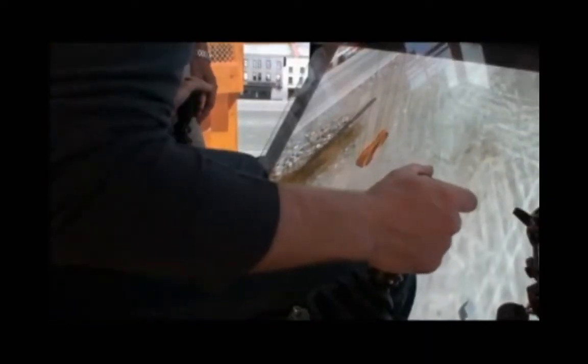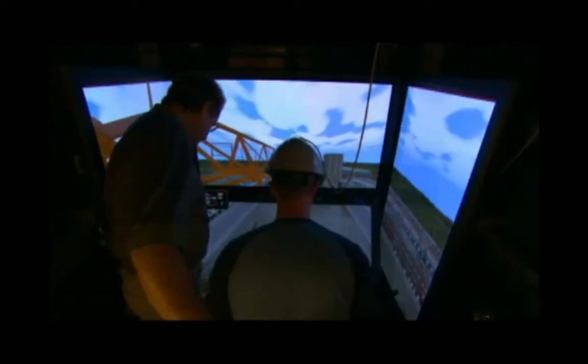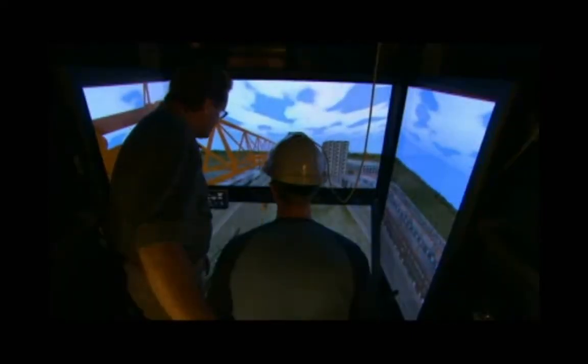On your right-hand side, that is for hoisting up and down. So go ahead and hoist down a little bit. It's going down. Now, on your left-hand side here, if you push forward, you're starting to trolley out. You can watch your trolley here on the screen. And the more you push forward, the faster she's going to go. So just practice that — trolley in all the way out to the end.